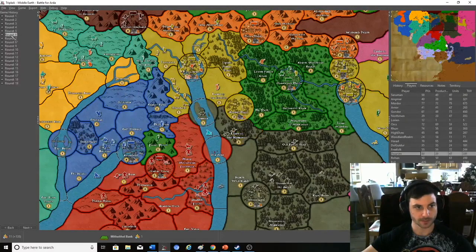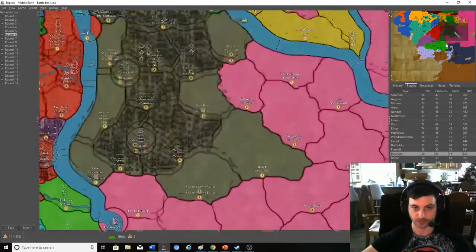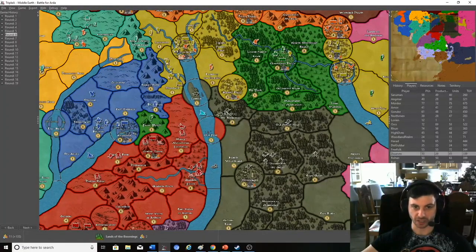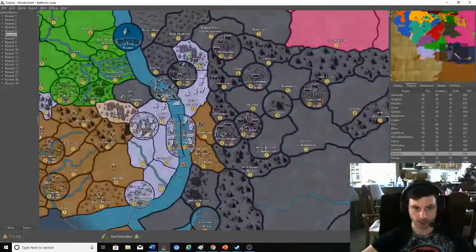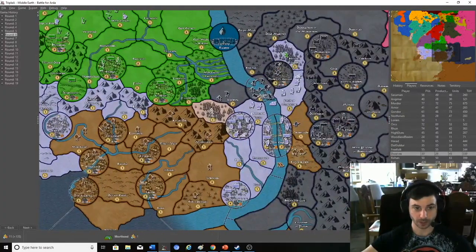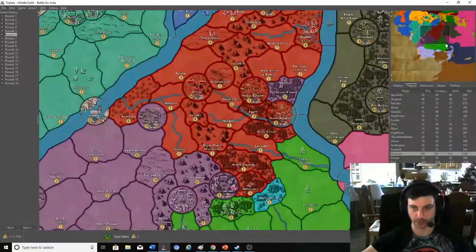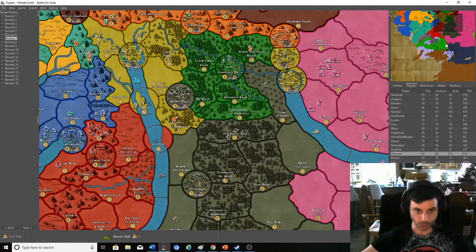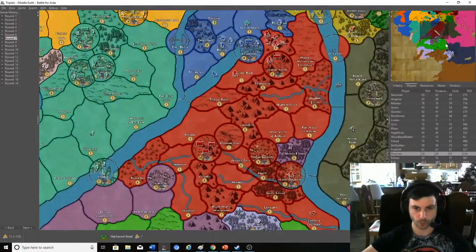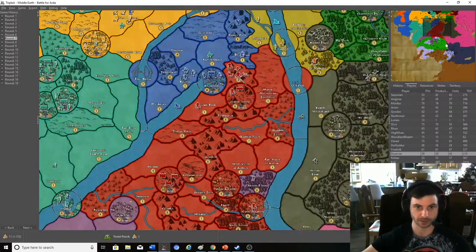Round six: Rhun is pushing more to the left, getting siege weapons into there. Dol Guldur is sitting over here wanting to take the Northmen territory. The Orcs are just running amok everywhere taking all that precious money. Gondor is completely screwed at this point because Harad has taken everything from it and they're consolidating forces while Mordor will crush them even further. Round seven: still pushing with Rhun. I took Beorn's Halls with Dol Guldur. The Orcs are doing Orc things — I have a Balrog, which is a hell of a unit with duel, terror ability, leadership ability, and two HP — a nightmare. Gondor is falling apart.